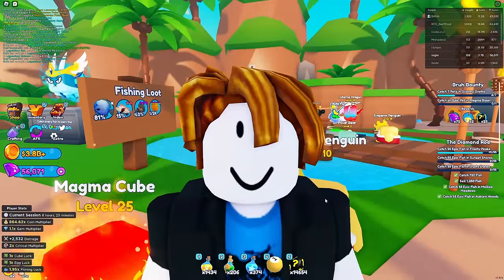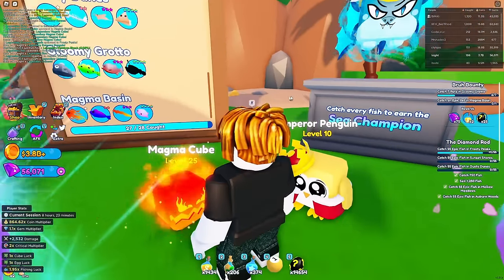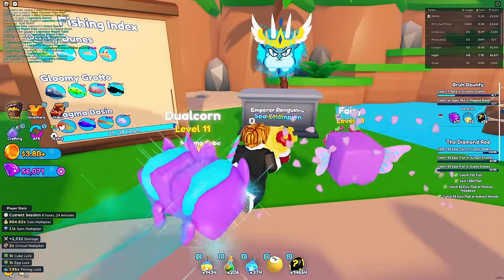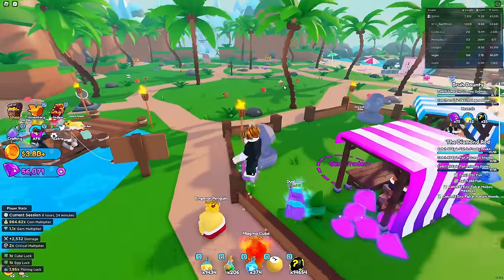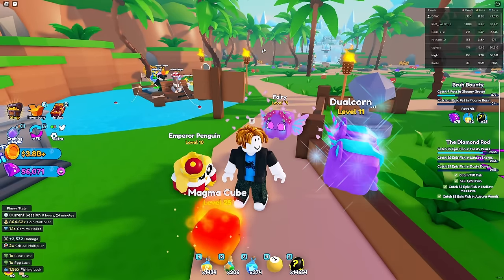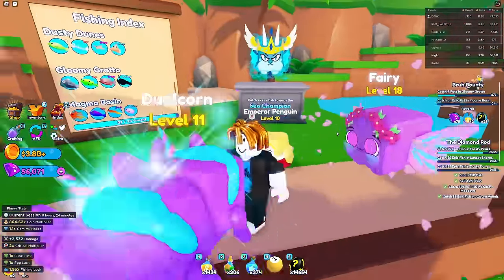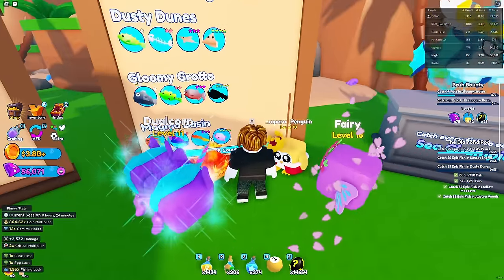With Seafarer luck it's pretty OP - if I just stand here I get a 1.85 boost for luck to catch legendaries. The reason catching fish is so important for getting a secret pet is because of the fishing index. If I catch every fish in the game, I can earn the Sea Champion, which is probably the most common secret in the game. But as a free-to-play, getting a secret is pretty awesome. I think there's only still like 3,000 of these in the game.